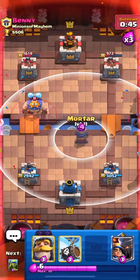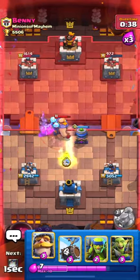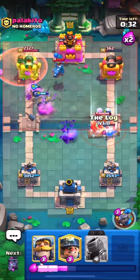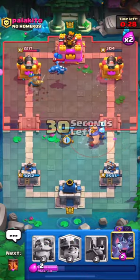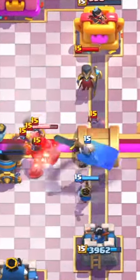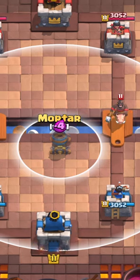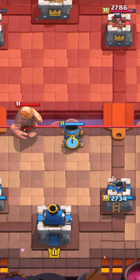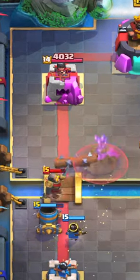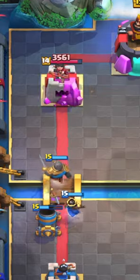The exception to this rule is if they have a card that targets your mortar. You can play your mortar more to the middle and force their E-Giant to walk around, then play your Little Prince to help defend while your mortar fires on their tower. This strategy also works against Golem — pull it toward your mortar, get a shot on the Night Witch, then pull everything in for great Fireball value. The same applies for Hog Rider or Giant or Goblin Giant. To be clear: 90% of the time your mortar should be at the bridge, and the other 10% is when you're pulling a building-targeting card while getting an offensive shot.